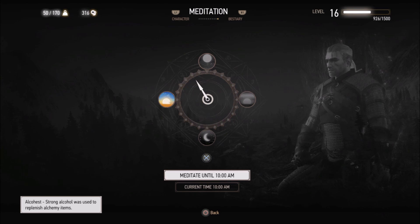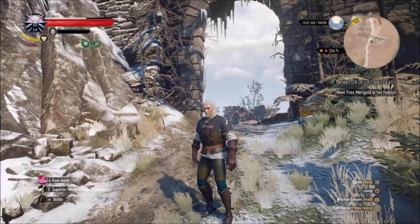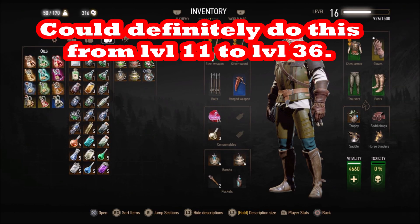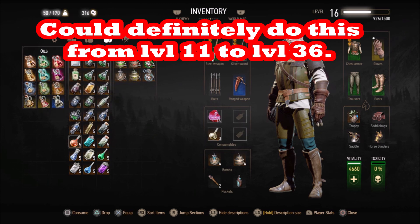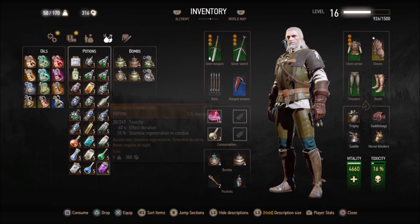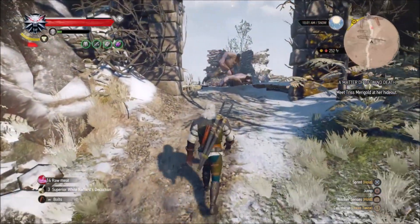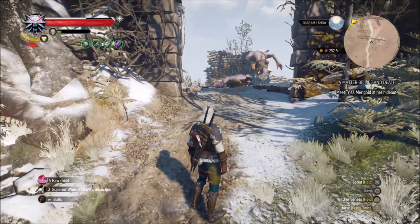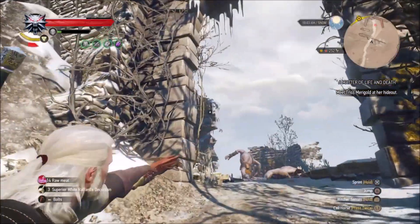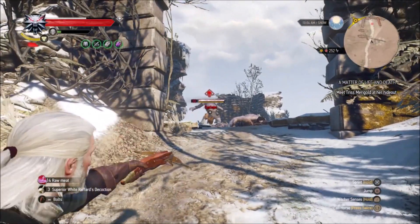He drops some coins and alchemy items, so if you farm a level you also get quite a lot of money. You should have no problem with the pirates in Skellige once you have the Griffin school swords, and you can farm him right away. He's located between Redgill and Whale Graveyard, and there are harpies on either side, but with the Griffin school swords you'll have no problem.